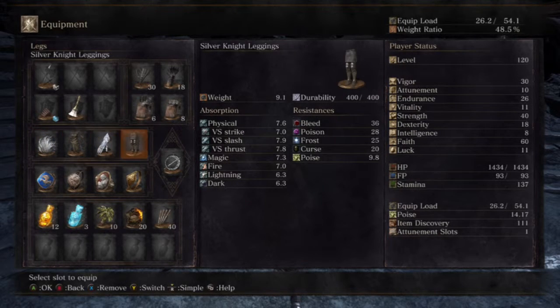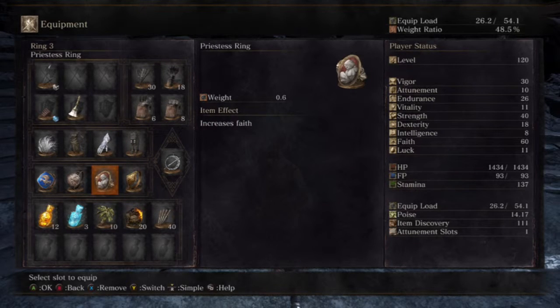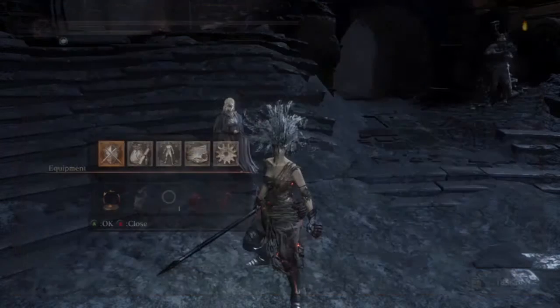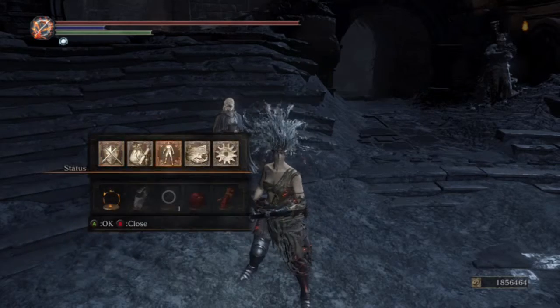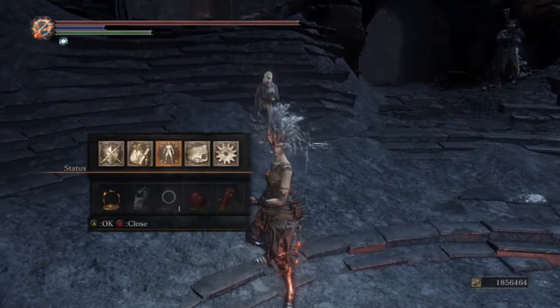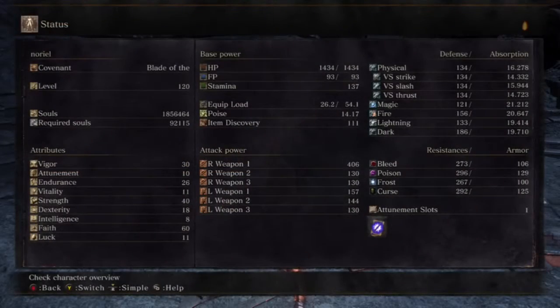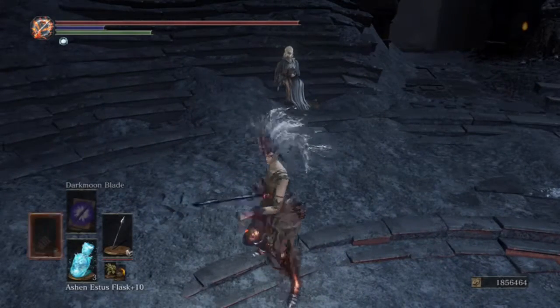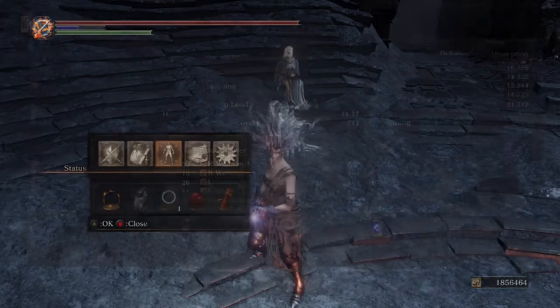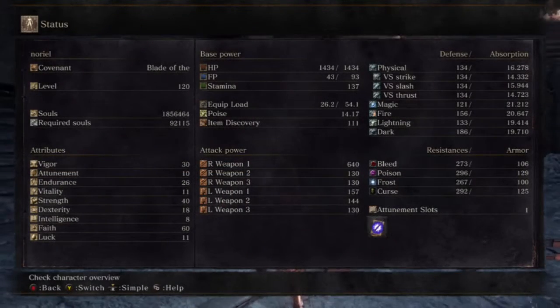I'm just wearing Outriders hands, Silver Knight leggings, and the crown just for aesthetics. I have the Priest's Ring on for faith because I have my faith build on my strength. Now I have 60 faith and 40 strength instead of 60 strength. It does hurt my vigor and endurance — now at 25 and 30 — but the damage is way higher. I am more of a glass cannon now, but I like to get the most damage possible.